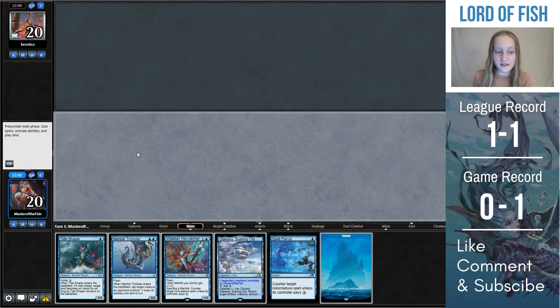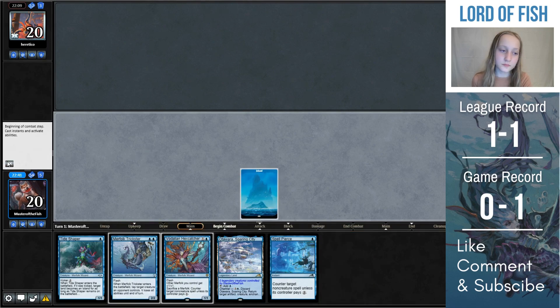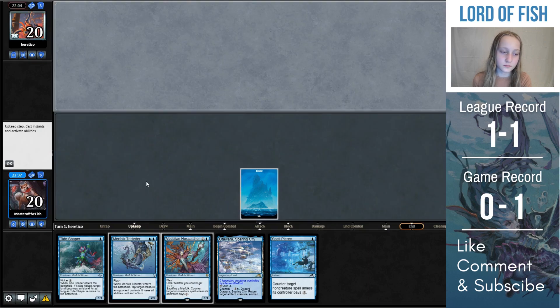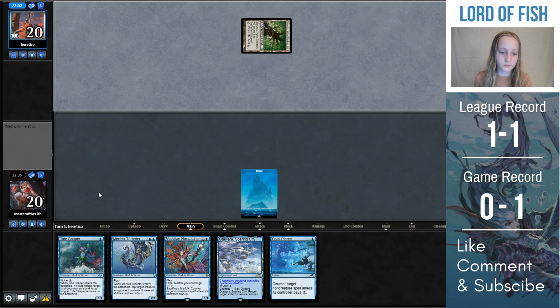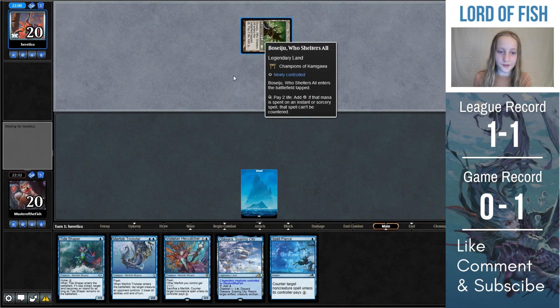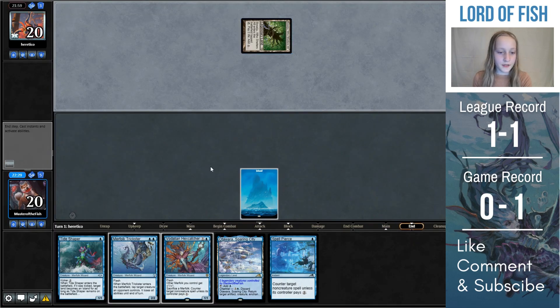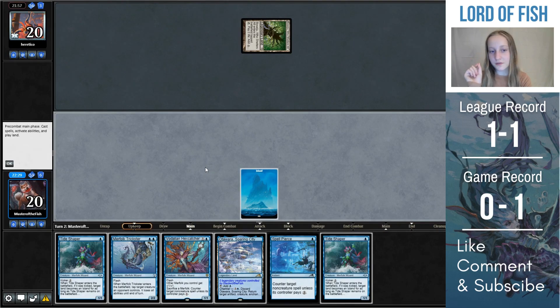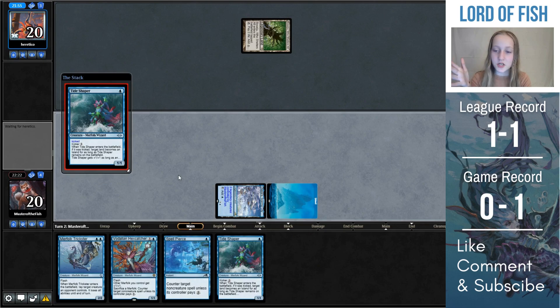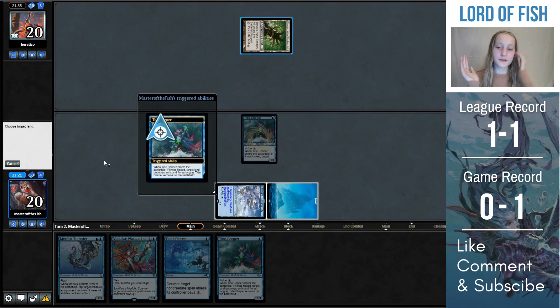So turn one, we're just going to play an Island and then pass the turn. Our opponent plays out Boseiju. I just skim over it since it's been a little while since I've read that card. But I knew this turn it's best if I just run out Tideshaper — they're not going to play out Calibrated Blast next turn, so having the Tideshaper to make sure we can counter the Calibrated Blast is very good.